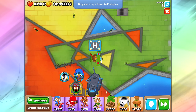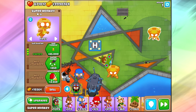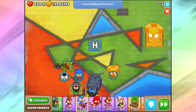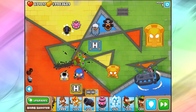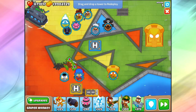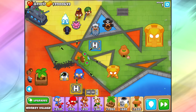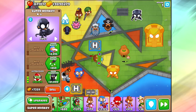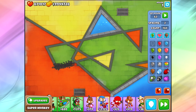As far as which towers you can move: you can't move military monkeys, super monkeys, or support monkeys once you get to higher level. The banana farms, spike factories, and villages can't be moved — and of course the temple can't be moved because that would be ridiculous. But you can move weirder towers like the submarine, the Buccaneer, cannons, ice towers, tack shooters, and almost everything else. Even the Super Monkey can be moved, which I didn't think was possible.